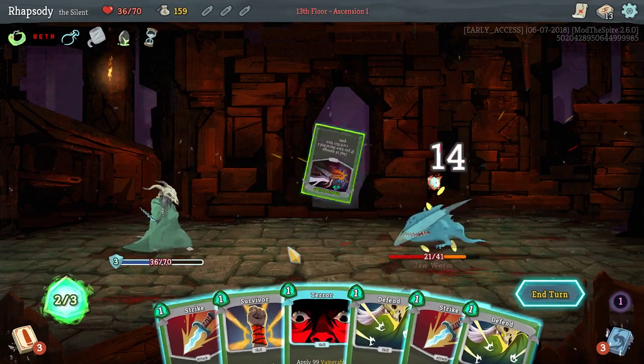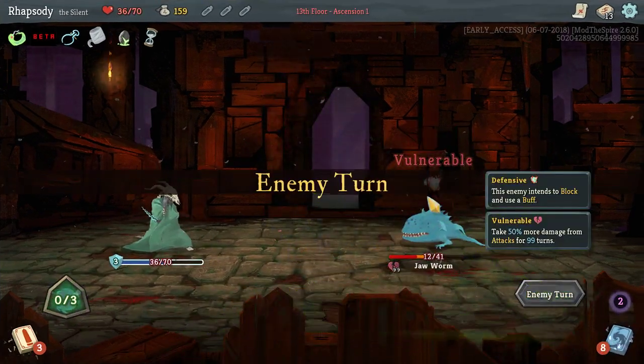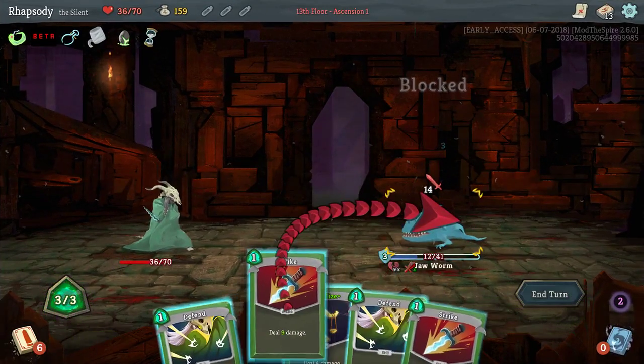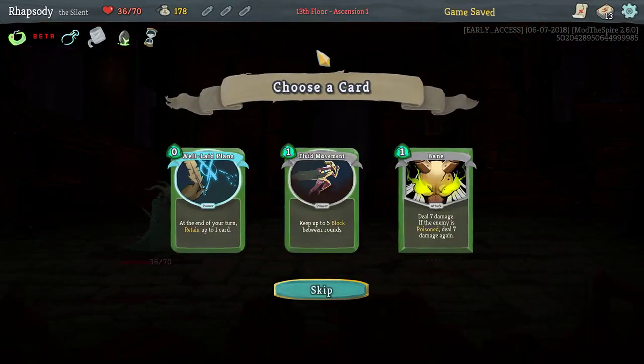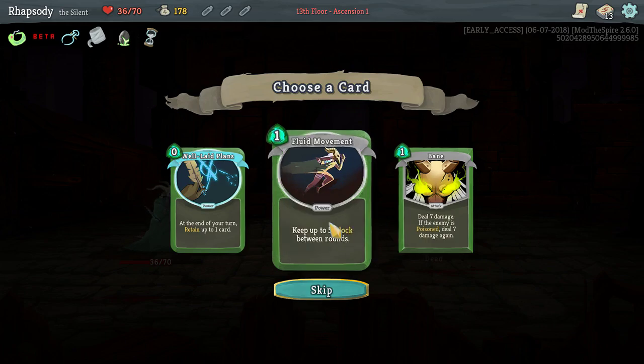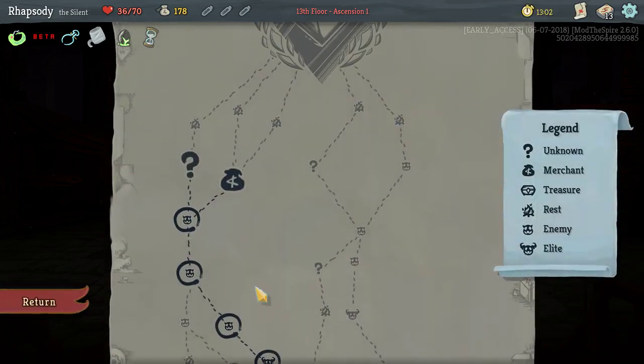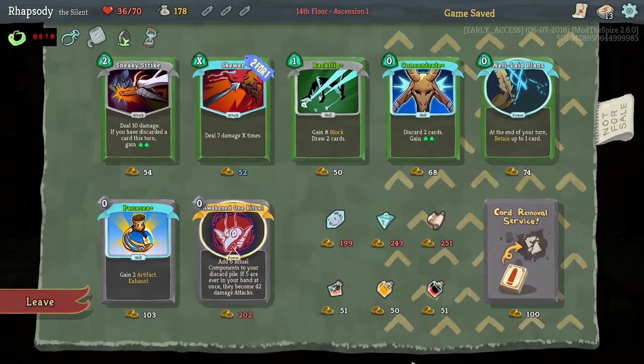One of the big problems with Sneaky Strike is it's not decreased in cost if you've discarded a card this turn, so I can't play Terror before Sneaky Strike — I still have to play Sneaky Strike first. It ruins a lot of ordering things. Late Plans: start of your turn, retain up to one card. Bane deals 7 damage to a poisoned enemy. Fluid Movement is a new card from Replay the Spire — a power for one energy, keep up to 5 block between rounds, upgraded is 8. I'll take none of these; looking for aggressive cards.